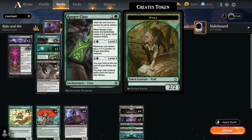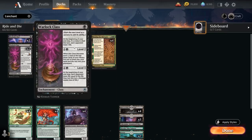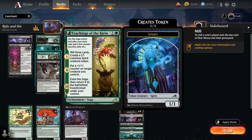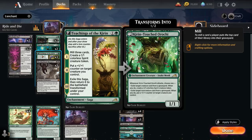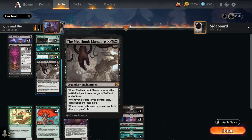We also have two copies of Ranger Class, making a 2/2 wolf token on level one, putting +1/+1 counters on attacking creatures on level two, and letting us cast creatures off the top of our deck on level three. Then two copies of Jukai Visionary, a 1/3 we can pick back up for two mana, mill the top four cards putting a land onto the battlefield tapped, and later channel it to return a non-legendary card from our graveyard to hand. All these plus one counters from teachings, Ranger Class, Visitor, Kami, and Jugan Defends the Temple are ways to get our creatures out of range of our own Meat Hook Massacre.